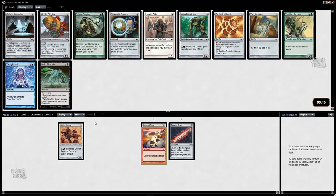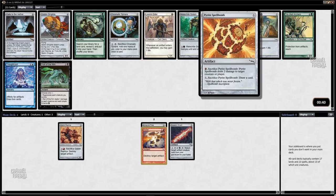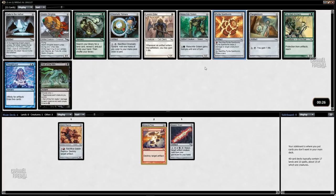Chromatic Sphere isn't bad. I like Pyrite Spellbomb given that I have two red cards — kind of attracted to the spellbomb here. Goblin Dirigible: there used to be a rule, 'don't draft Dirigible.' This card is just pretty bad — having to pay to untap it is a big drawback. I'll take Pyrite Spellbomb.